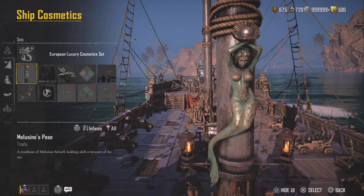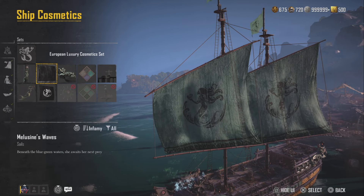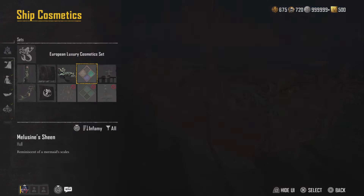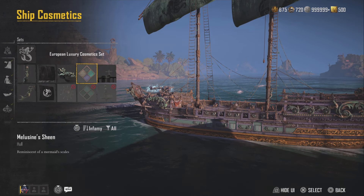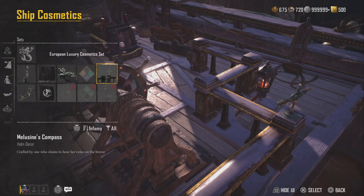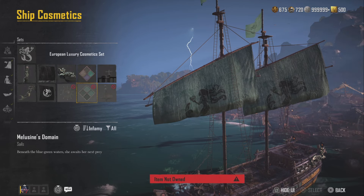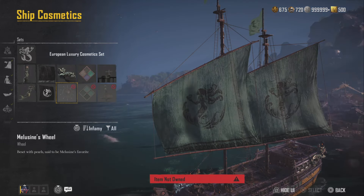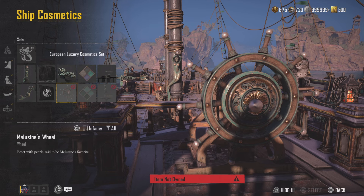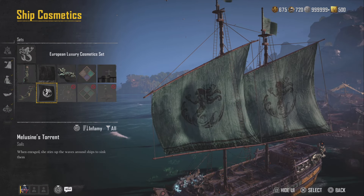So these are some of the rewards — all of the cosmetics you can get specifically from the epic treasure chest. We have Mezzling Pose, Mezzling Wave Sails, Mezzling Splendor — I've already gotten that. Mezzling Sheen Hull — picked that up. We also have Mezzling Compass — already picked that up. Mezzling Pearl, which I haven't gotten yet. Mezzling's Domain Sails, which I haven't gotten yet. Mezzling's Will — haven't gotten that one yet. And you've just seen me pick up Mezzling's Torrent — it has a pretty cool sail. And we also have Mezzling Song.